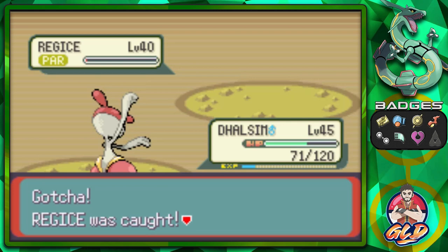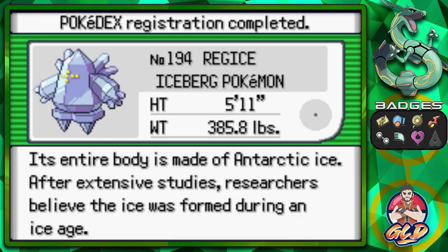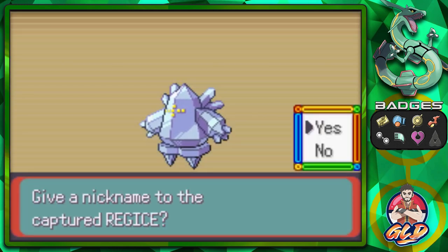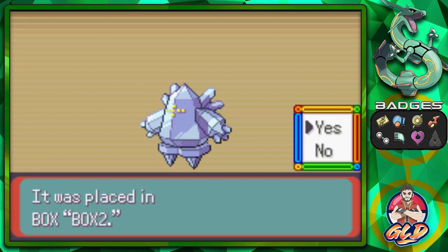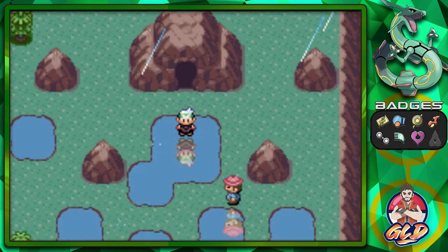Throwing a big middle finger at you. Good God. So anywho, we caught ourselves Regice. Here it is — Regice, the Iceberg Pokemon. Its entire body is made of Antarctic ice, the coldest kind. After extensive studies, researchers believe the ice is formed during an ice age. That is pretty darn cool. So that's another legendary Pokemon caught. We're going to have to go towards the next one.